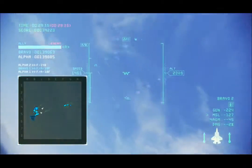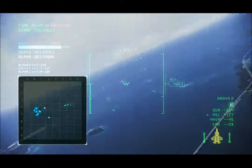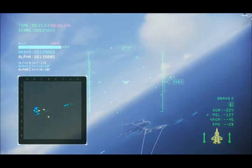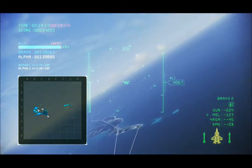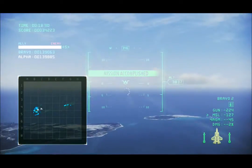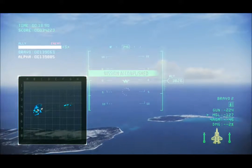30 seconds. All systems operational. Good to go. Rocket has reached an altitude of 40,000 feet. They probably won't make a move. Launch successful. Hostile forces evacuating. Operation successful. Just what you'd expect from the Chosen Warriors. Keep it up next time too.